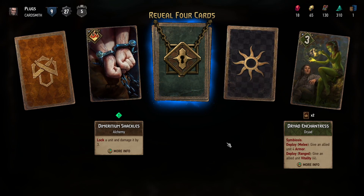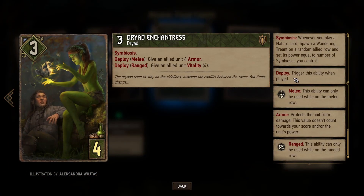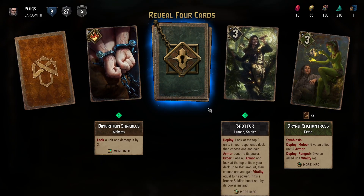Dreaded Enchantress has Symbiosis: when you play a Nature card — of which this isn't one — spawn a Wandering Treant on a random allied row and set its power equal to the number of Symbioses you control. More confusing things.